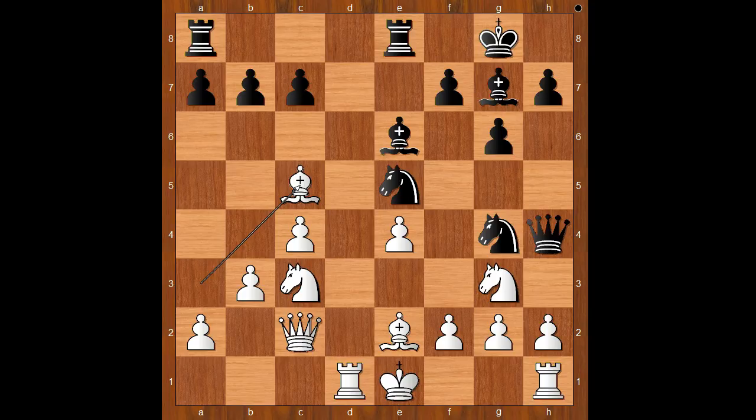That looks very, very wrong. And that is knight takes pawn on h2. This surely looks wrong, because the black knight is now pinned. Can white take advantage of it?